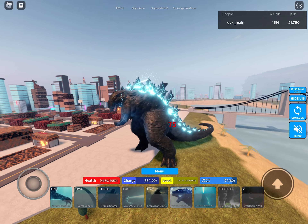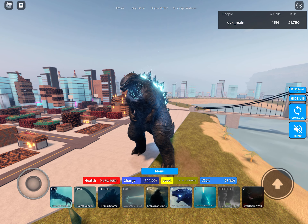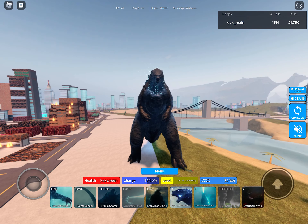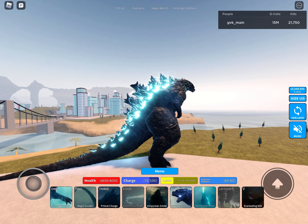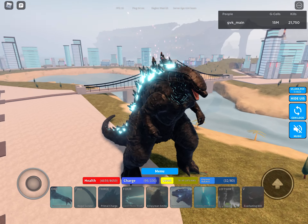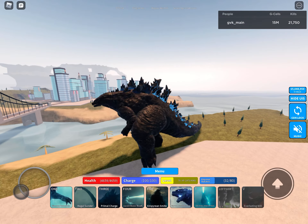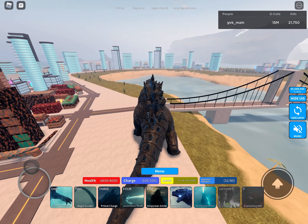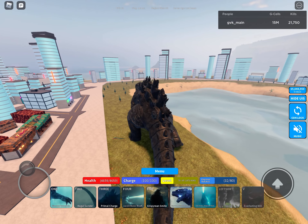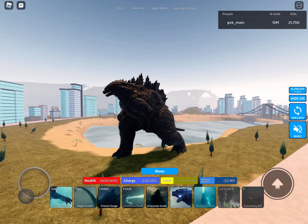Now, as you can see, my Empyrean Radiation — if I just slap a tree right here, see? Anything you hit that does damage, deals G-cells, or does anything, it'll immediately charge up. Now see, 80 out of 80. I'm going to show you why, because this move actually heals you and you can do it while in combat. If you have low health, it heals extremely fast. Every time I've healed in a combat fight I've literally always won just because of that. Definitely use the V move once your Empyrean Radiation is at least above 50 out of 80 charge.